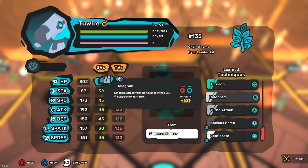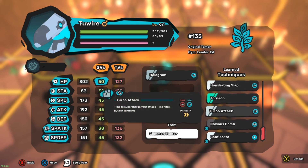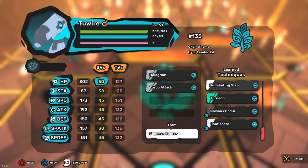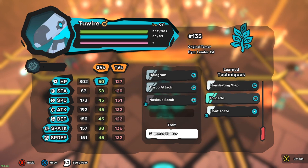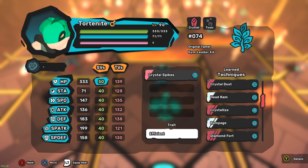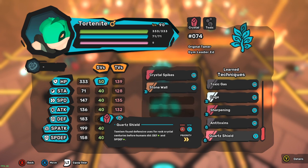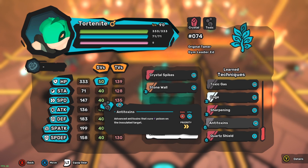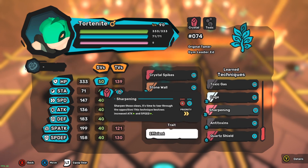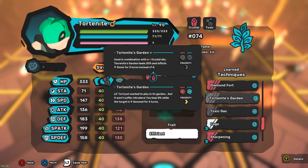Let them attack your digital ghost while you evade for one turn - basically like a bamboozle. Time to supercharge your attack. Noxious bomb, tornado - what does confiscate do? We need to have crystal spikes. We can do stone wall. Toxic gas - use in combination with crystal ally, grants 20 and inflicts doom. Okay, let's grab that.